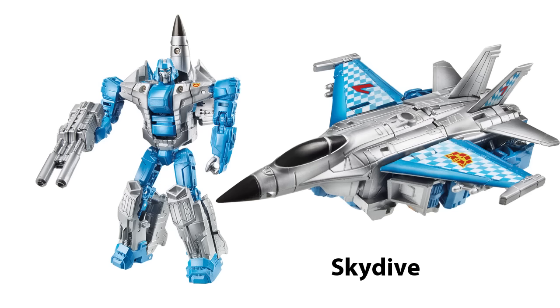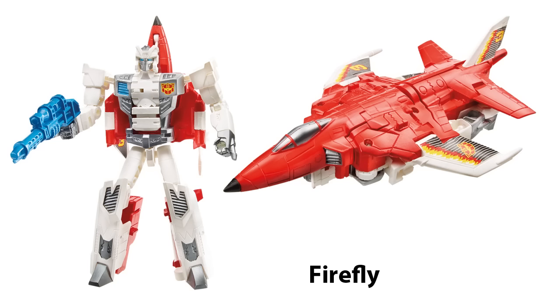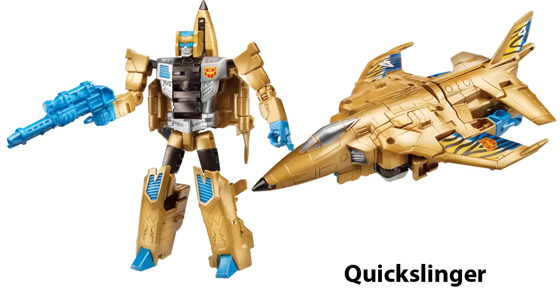Here is Skydive — faithful to the G2 toy. Firefly — faithful again. Quick Slinger is beautiful in gold, just like G2 Slingshot. Not Alpha Bravo. And unlike G2 Slingshot, this will not crumble to dust.